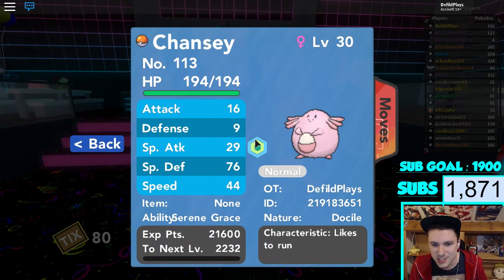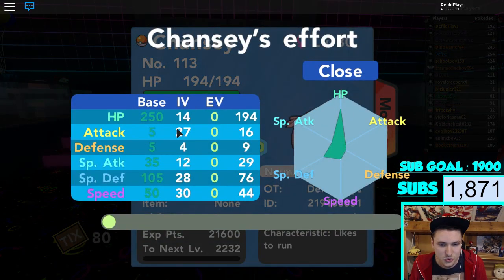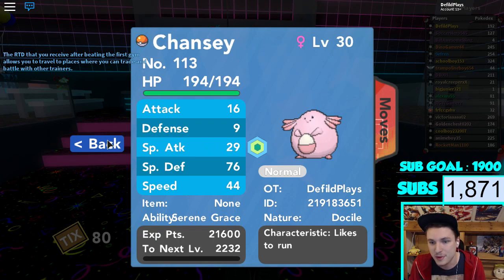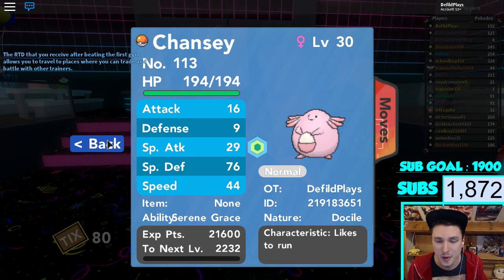So we got a Doceau Chansey with 27 attack, 28 special defense, 30 speed, 12 special attack. That's fine. 14 HP is pretty decent, I would like to say. But this is how you get Chansey in Pokemon Brick Bronze.